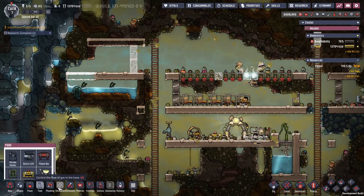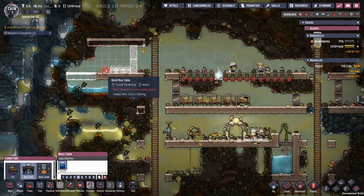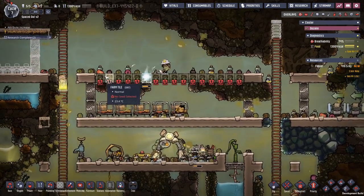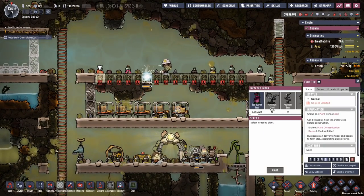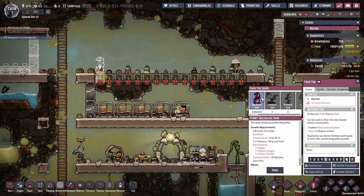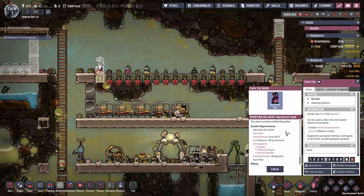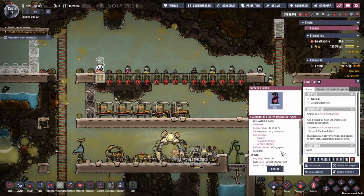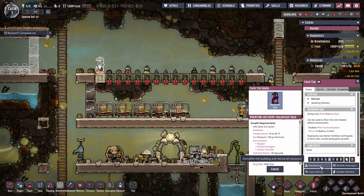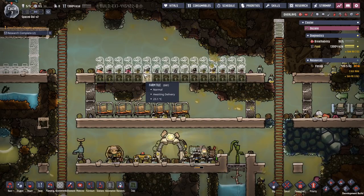Then we built some tables - tables of furniture. One, two, three, four, five. That's somewhere they can eat. We have five dupes and all these. Now comes the next part. We don't have any grub fruit seedlings, but we have bug buckets. Buck buckets are interesting. They have a domesticated 6.6 cycles - that's actually quite a long time. And that's why we have to get them set up quickly.